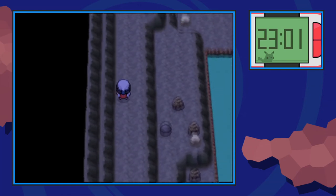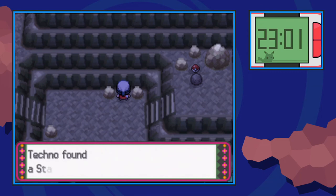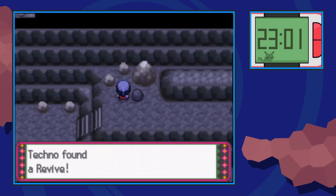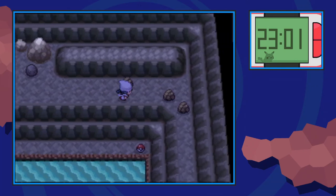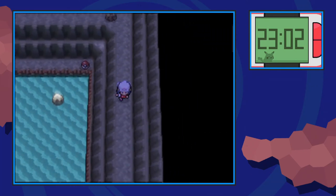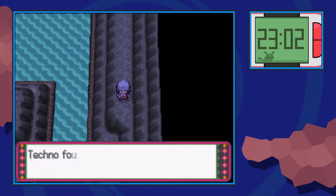Go all the way around and go up here. Before you do anything, grab this item that's hidden between these two boulders and the wall — it's a Star Piece. Then come up here and push this boulder to the right once, and pick up this Revive. Next, make your way over to the right and Rock Smash through this rock, then make your way down and Rock Smash through another rock. Pick up the Full Restore at the end of that.